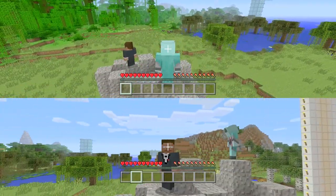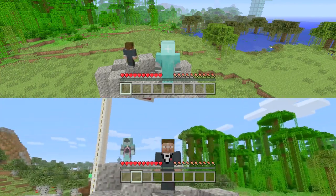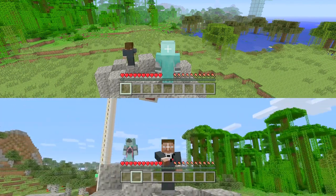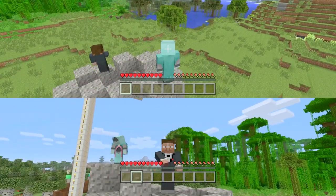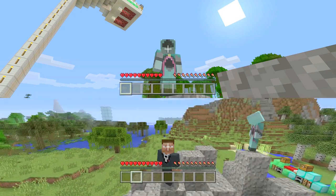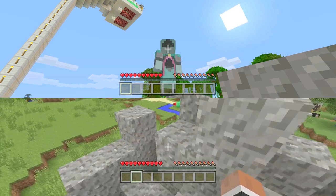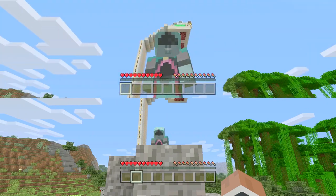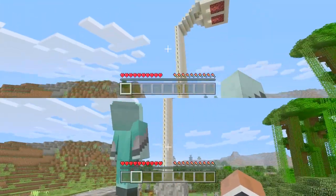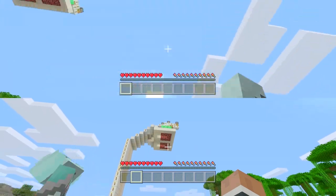Hello everyone and welcome back to our Minecraft hot chocolate let's play video. Today we're making hot chocolate in Minecraft. We added burners underneath our cups — netherrack burners — and that's why we need flint and steel to light those.